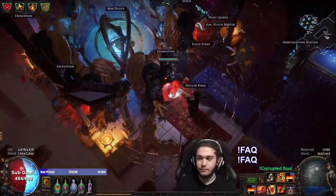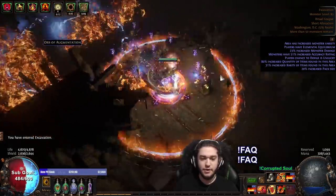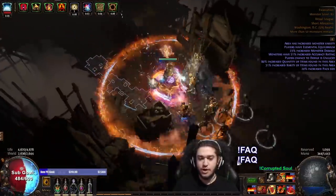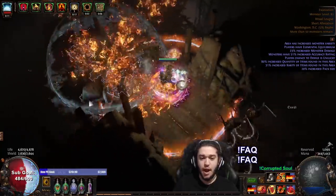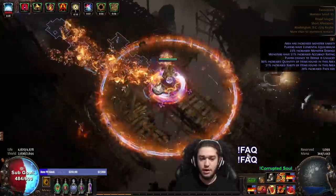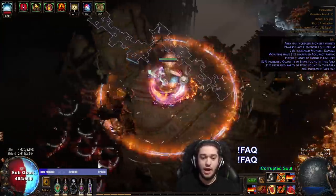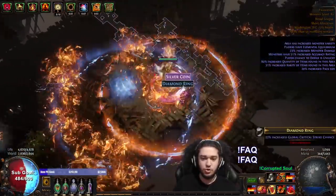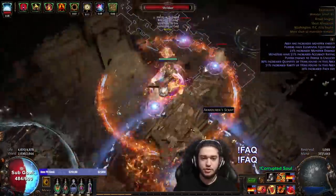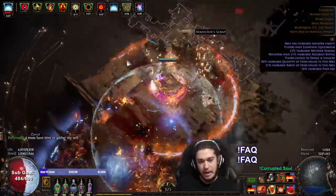I've really been enjoying this character — the more currency I invest, naturally the better it starts to feel. I have done some major swaps this time around. I dropped Scorching Ray mainly because of personal preference. Objectively I do believe Scorching Ray does more damage than Flame Wall, however Flame Wall means we don't have to be stationary at all. This really helps on things like the Awakener where the target is constantly moving, bosses with a lot of phases, or just things that move around a lot. It also works really well for rituals — you pop the ritual open, drop the Flame Walls down, and since you can have three Flame Walls it works really, really well.